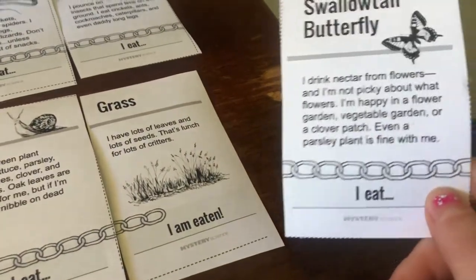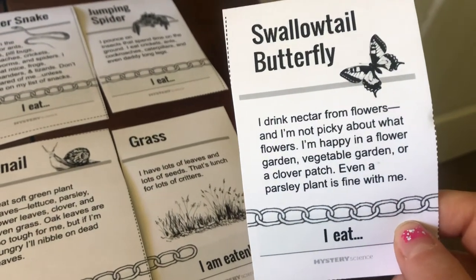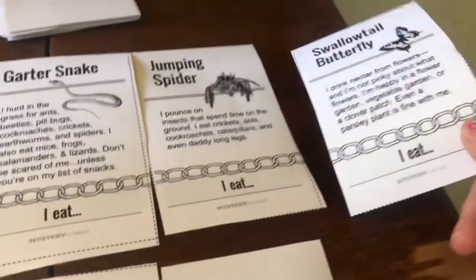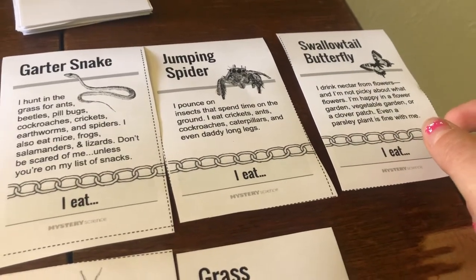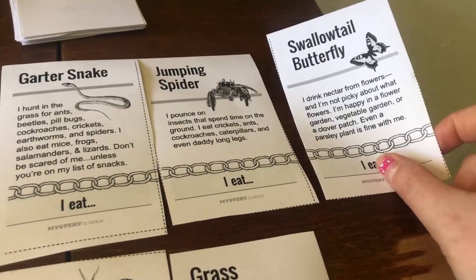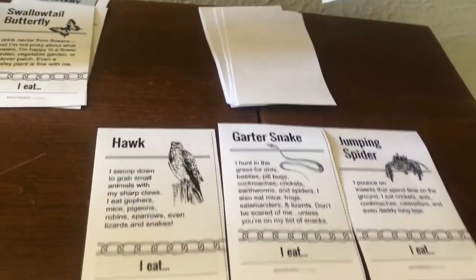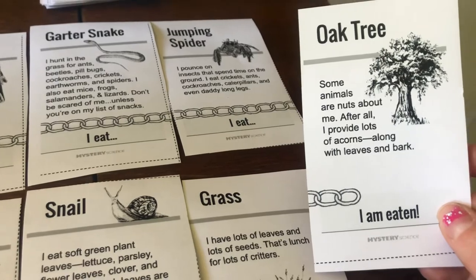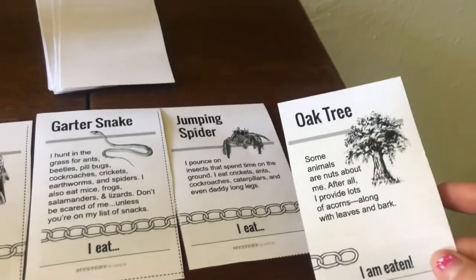Swallowtail butterfly — I drink nectar from flowers, and I'm not picky. I'm happy in a flower garden, vegetable garden, or a clover patch. I wonder if there's anything here that eats the swallowtail butterfly. The jumping spider says it pounces on insects that spend time on the ground, so the butterfly is not one of the major prey. Let's put him off to the side as well. Oak tree — some animals are nuts about me. After all, I provide lots of acorns, along with leaves and bark. It doesn't look like that would be part of that food chain either.